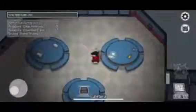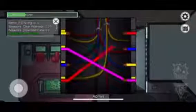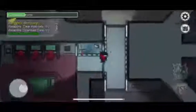Nothing looks obviously different at first, but the customization table is in the wrong place. Going to what should be medbay turns out to be weapons, and O2 has the comms or navigation. As you can already tell, the whole map is flipped — literally everything is mirrored. The tasks are all the same, but finding rooms like admin is actually pretty hard now.